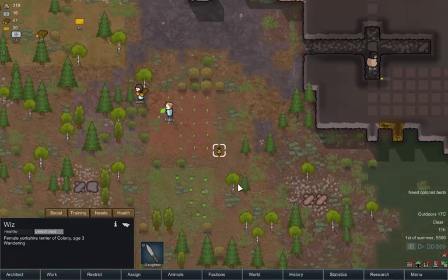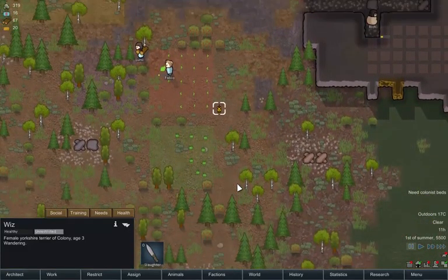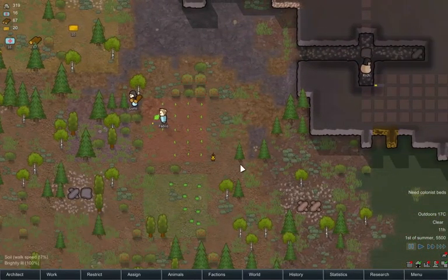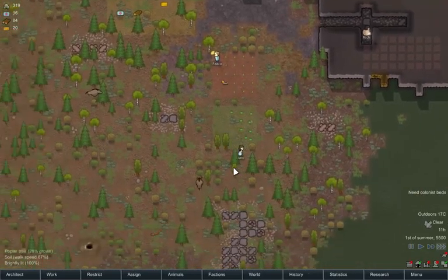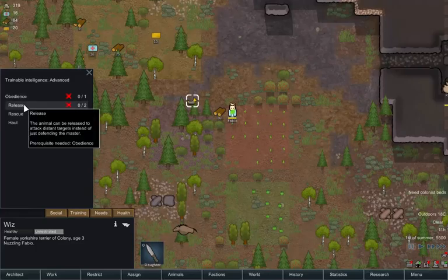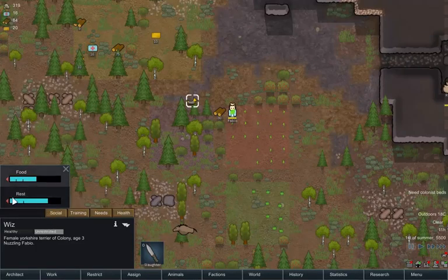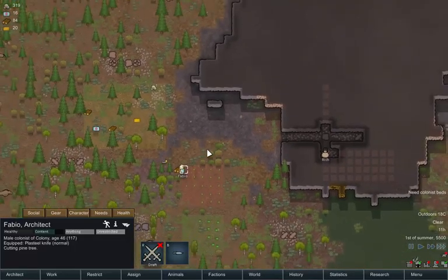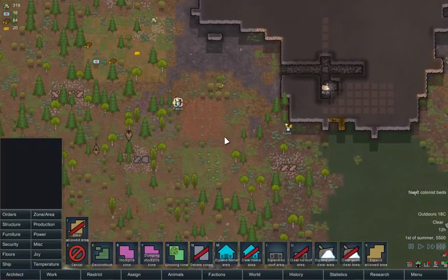Rich is a miner, so he's going to be hacking away at that wall. Fabio's planting things, and Lumi's just picking stuff up. I'm not sure what actual use the dog is right now — I'm assuming normally you get a husky and you can actually go and hunt, but I'm guessing the terrier is just for comfort because it does not appear to be doing anything. Training: obedience, release, rescue — it's got two needs.